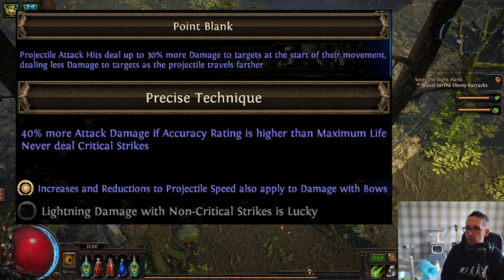The guide covers in full when and where to take each node, but the main parts that make the build tick are Point Blank and Precise Technique. Point Blank means the closer your arrow travels, the more damage you deal — essentially 30% more damage since we'll always be on top of enemies. Precise Technique gives 40% more attack damage if your accuracy is higher than your maximum life, but you never deal critical strikes, which is fine since we're not taking any crit nodes in the campaign anyway.